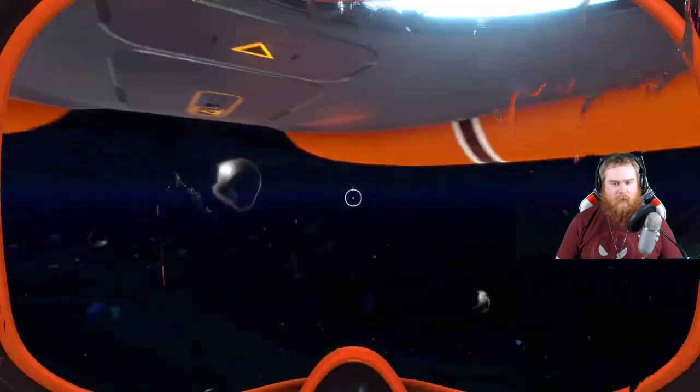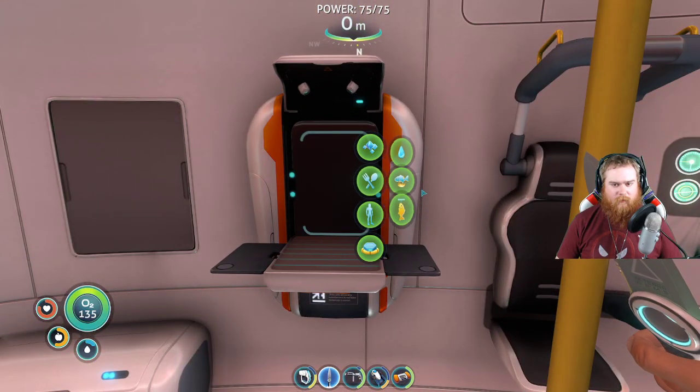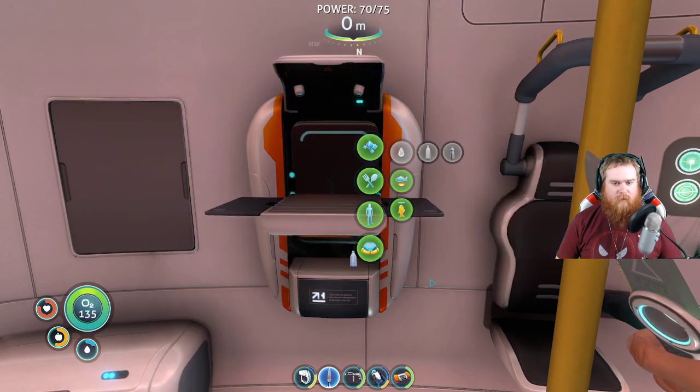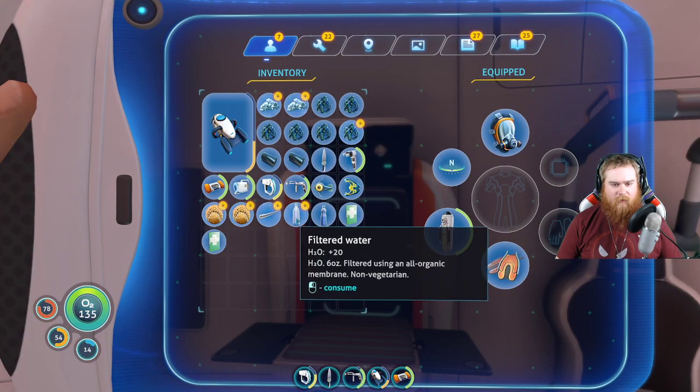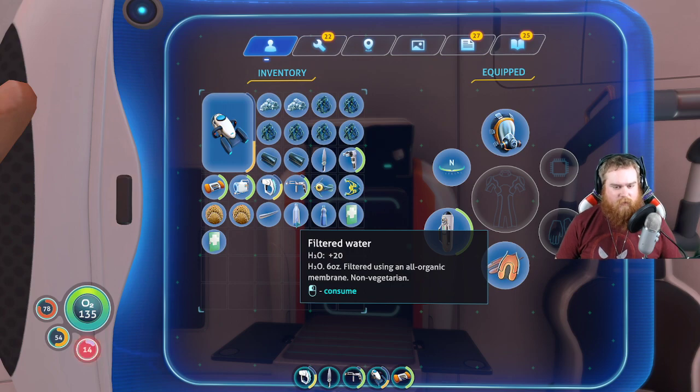The way most people know is by grabbing a bladder fish, coming to the fabricator, and crafting that into filtered water. Doing so grants you a filtered water, which gives you 20 water — it's a six ounce bottle.